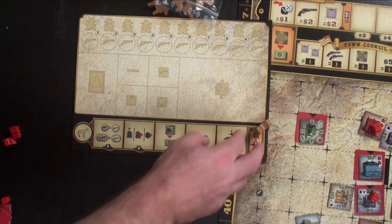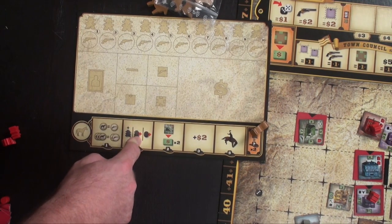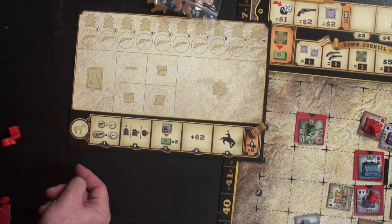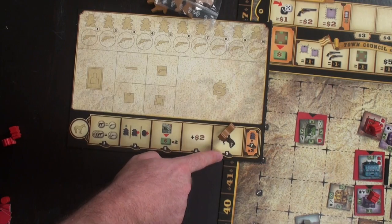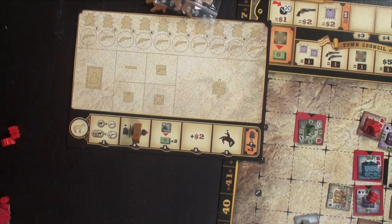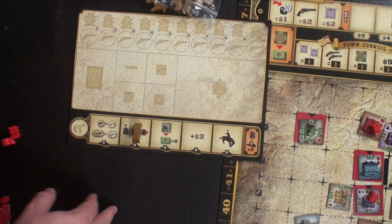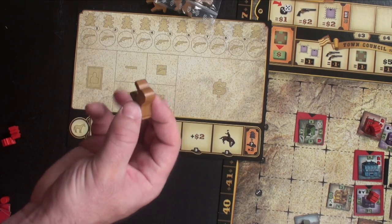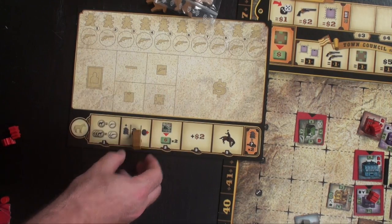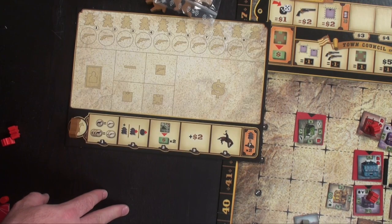At the end of each round there's a rodeo. Each horse enclosure spot earns a number of hats, and placing a cowboy in an enclosure doubles the hats for that spot. Each player counts up their rodeo score — the highest wins the Carson City Rodeo. The winner gets a rodeo token that increases the value of each horse by one victory point at the end of the game. Normally horses are worth one victory point each, but each rodeo token makes them more valuable. At the end of your turn, remove all horses from the enclosures and reset for the next round.